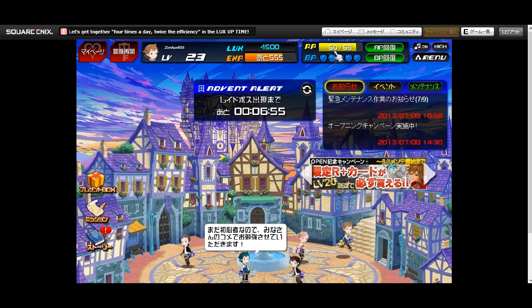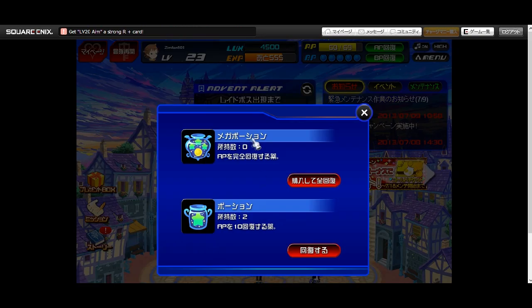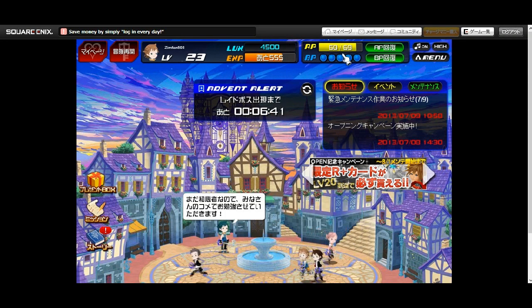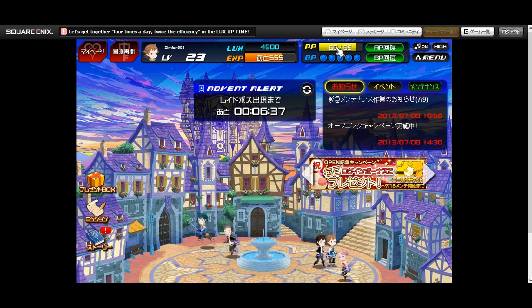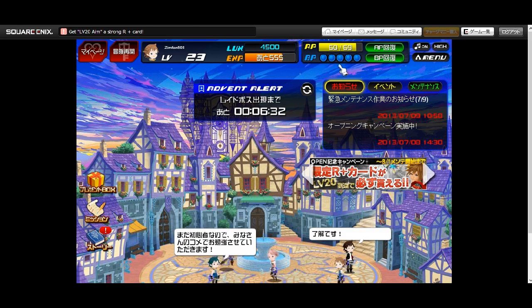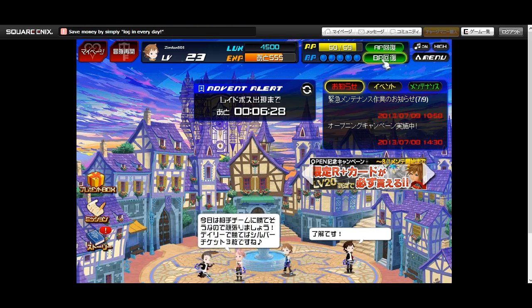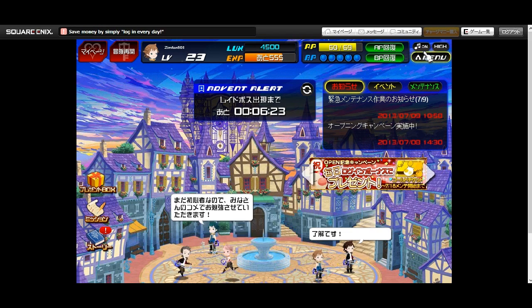You have a limited amount of AP, and when they're out you have to either go here and use a potion on it — which you get more of by completing quests, which will be over here under missions — or wait, and that usually has a long waiting time of about two hours, which is kind of annoying. Over here we have battle points, which help you in the encounters to fight the dark side, and the BP button allows you to reheal that.